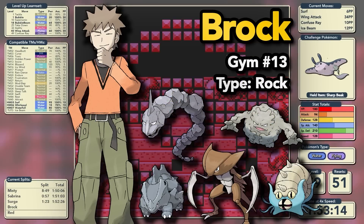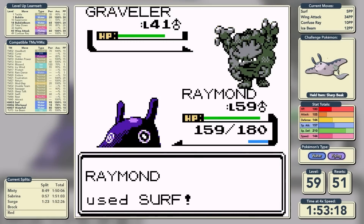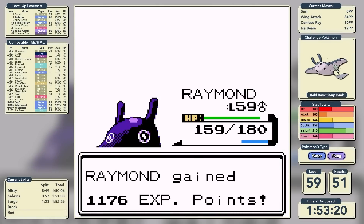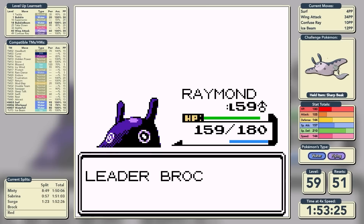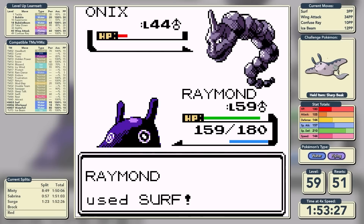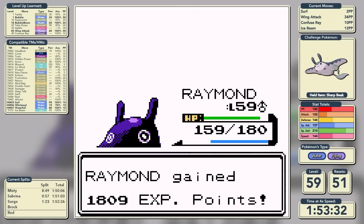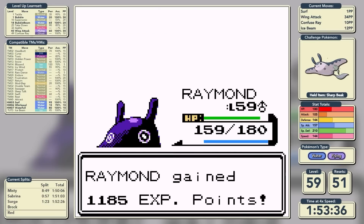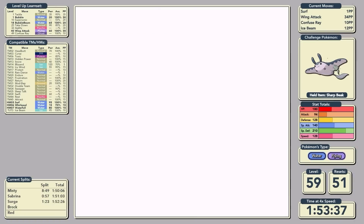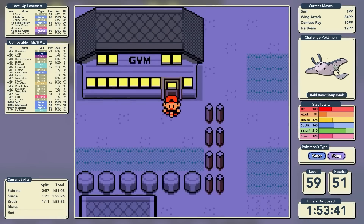We're halfway through our Kanto badge quest with a little bit of light relief for the next two gyms. First up is Brock the Rock-type specialist and this is just plain easy for Mantine - we knock all of his Pokemon out in one shot. This was a much needed respite. We've had an awful lot of trouble in places we shouldn't have in this run, so a nice clean run through a gym really boosts Mantine's confidence. Defeated Brock in a time of 1 hour, 53 minutes, and 38 seconds.